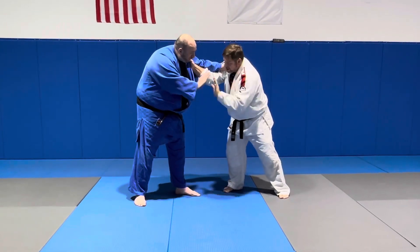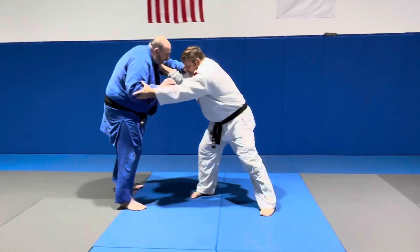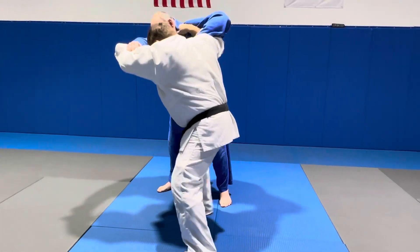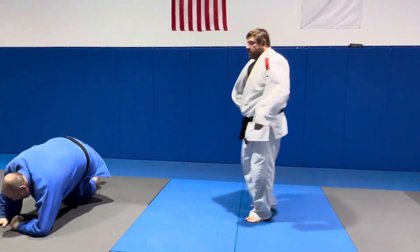I'm going to try to get something. He's not going to let me get it, so I'm going to quickly use Kosoto. I'm going to get a reaction here, and I'm going to get the arm here. From here, I'm going to take a quick cross-step. Hands up. And I'm going to go to the Uchi Gari right there.